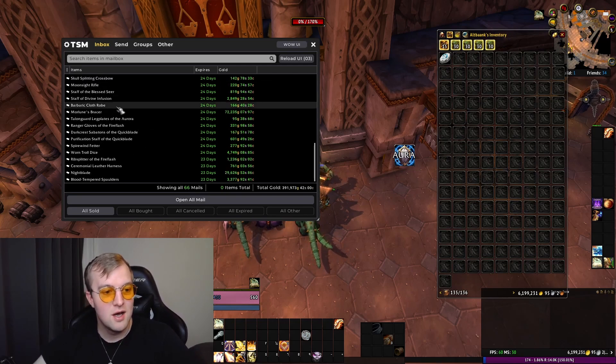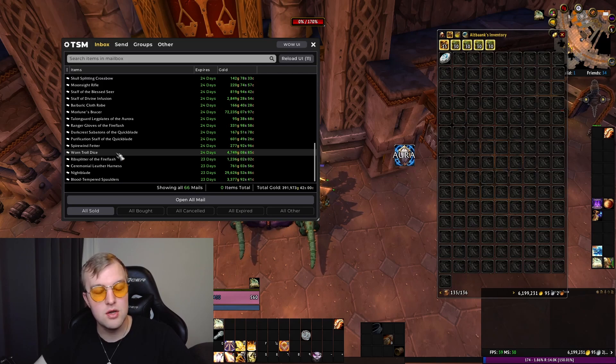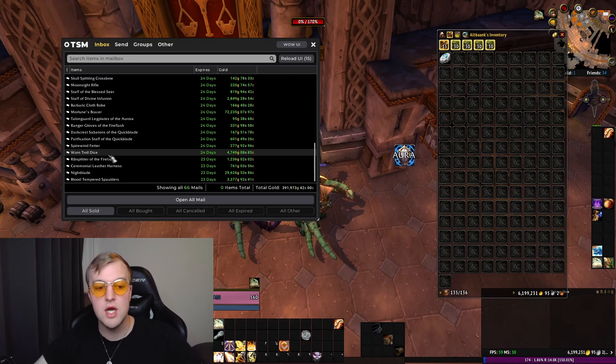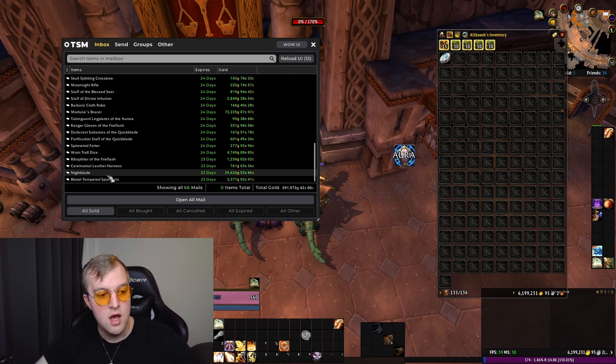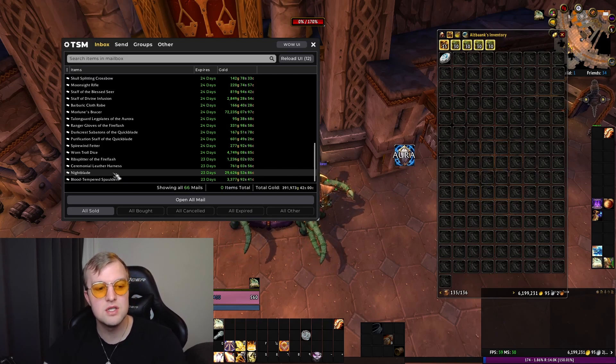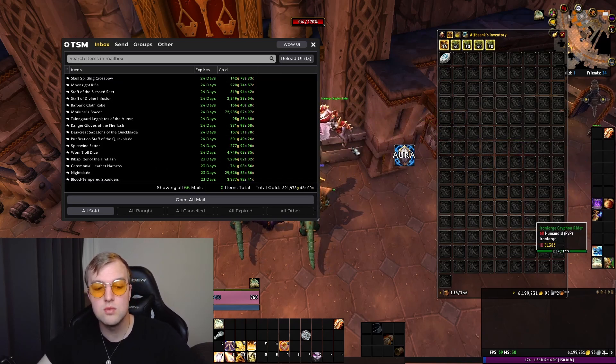We also got a Warr'on Troll Dice, another toy — similar to the Loaded Gnomish Dice but this one is from the Lich King expansion, specifically from Icecrown. I actually have a video on that on my channel. There's also a Nightblade, which is an epic weapon I probably got in one of my dungeon runs — might have been Temple of Atal'Hakkar. There are a few classic dungeons where you can get this particular sword, so pretty decent haul overall.